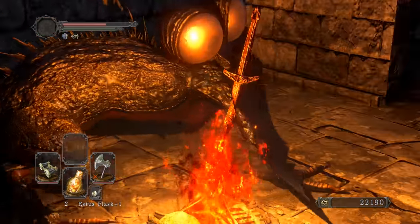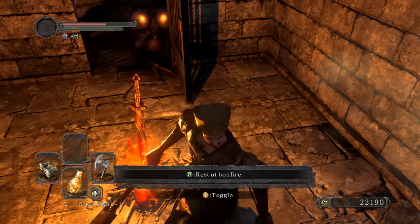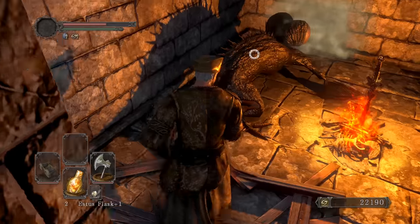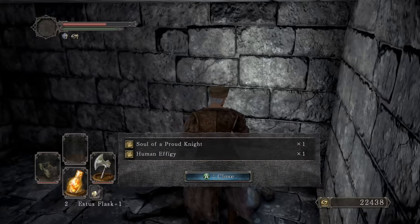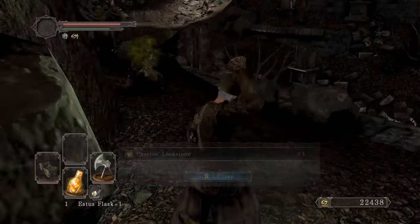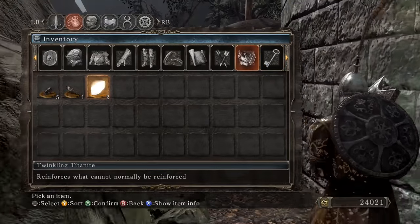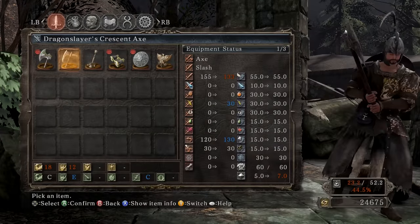Say what's up to my homie Bugsy — he's sprinting, what the hell. He's trying to get close to me, he's baiting me in so he can breathe his bad breath. You're gonna pay for that. Right over here on the left side of Shaded Ruins there are two Twinkling Titanites and a Large Silver Knight, and on this corpse right before Shrine of Winter — there it is, Dragon Slayer's Crescent Axe.